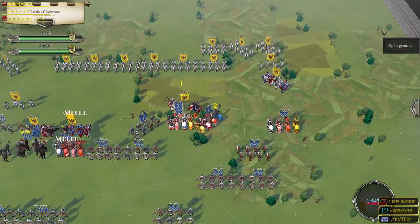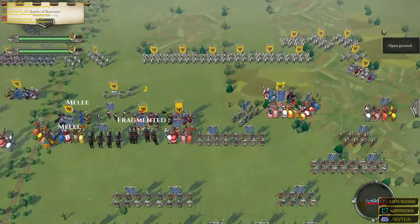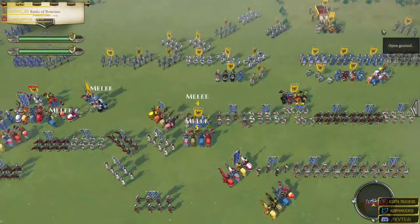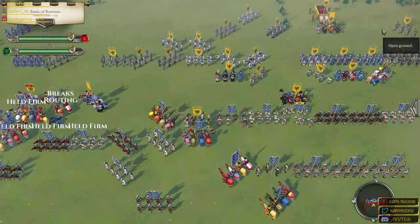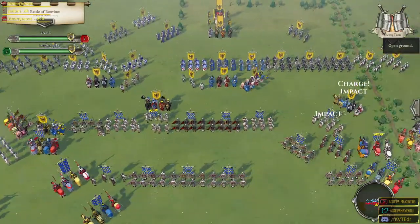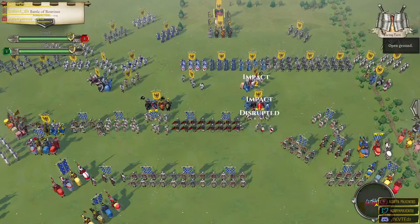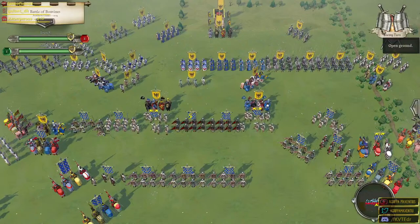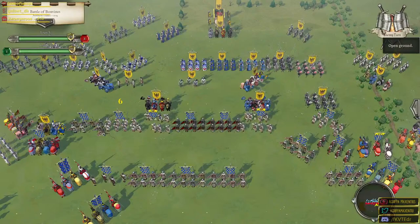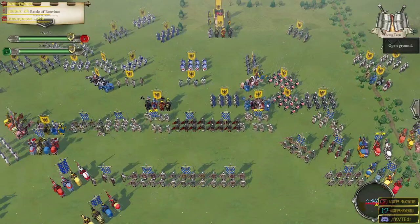There's some disruption amongst the imperials — that's good — unfortunately maybe some disruption on our side too. It's all about cutting down their group of armored knights. They completely dispersed that unit — not good. Hopefully with the charges they won't be too successful. Typically even when you've got a strong cavalry unit and you attack a spear unit your chances of victory are pretty slim, but that's not the case for these armored knights — just not the case.